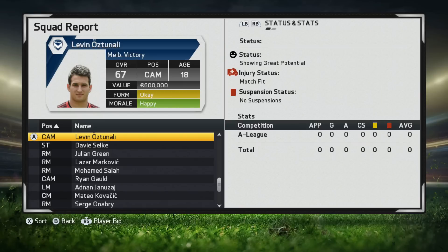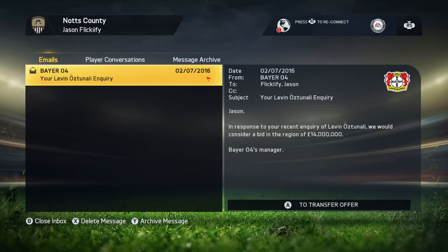At the start of career mode, Oztunali is a 67-rated center attacking mid, 18 years old, showing great potential, and has a value of 600,000. But he has a tricky situation — he is on loan at Werder Bremen and stays there for two years, so you can't actually pick him up until year three of career mode. By that time, Bayer Leverkusen ask for 14 million because he's grown quite a bit in his overall rating, which is a little ridiculous and is a considerable factor when thinking about picking him up.